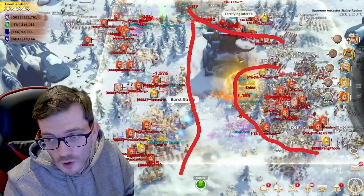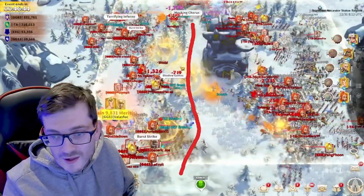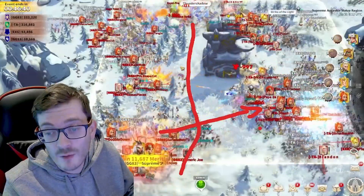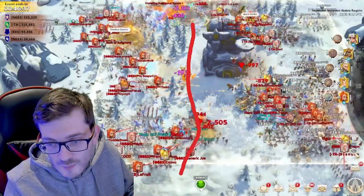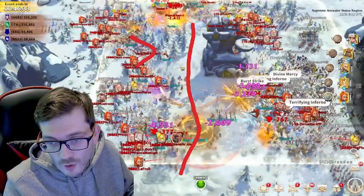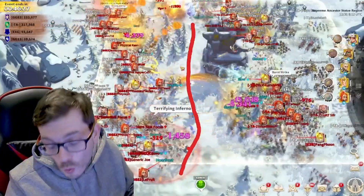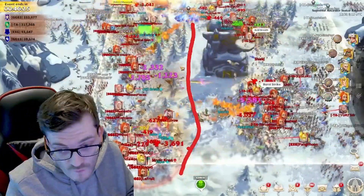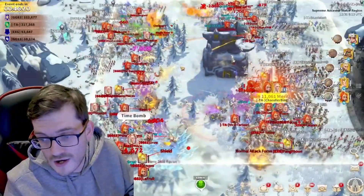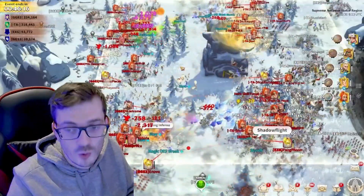On the GG side they're still fighting for control with a nice spread. If you're in this murder ball, area-of-effect damage is getting maximum efficiency. But when you look at the TA side, all these troops are spread out, allowing them to minimize the amount of AoE damage taken. You can see the difference in open-field strategy here, and TA are doing a great job.